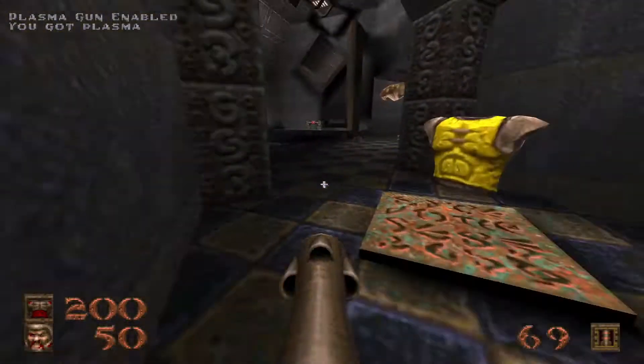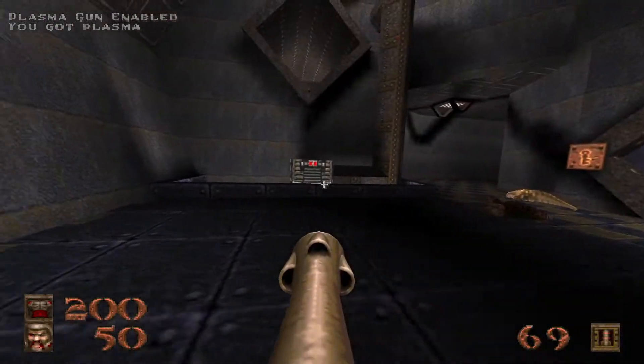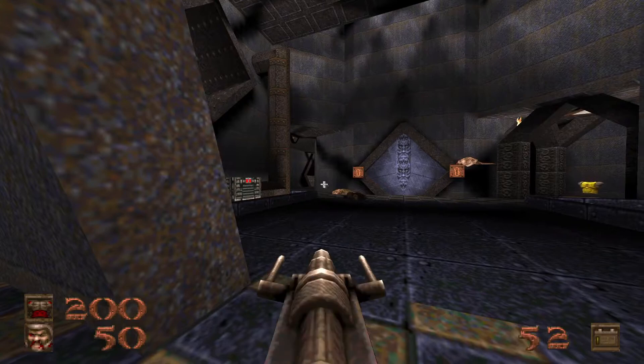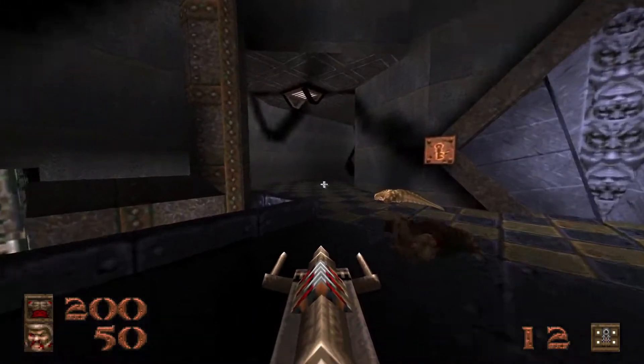This is probably one of my favorite maps in this whole episode — it just screams Quake atmosphere. And what's this? A new ammo type — the plasma. The Thunderbolt's got a bit of an upgrade.